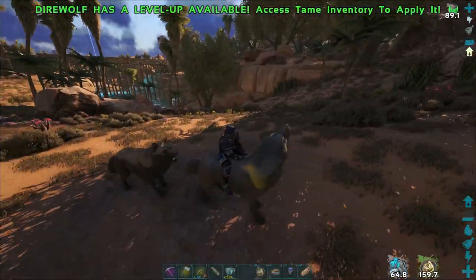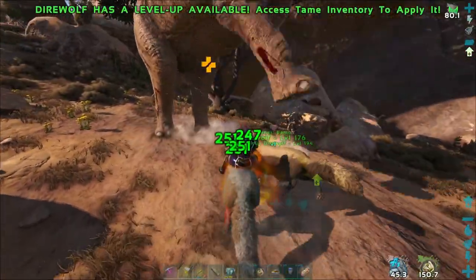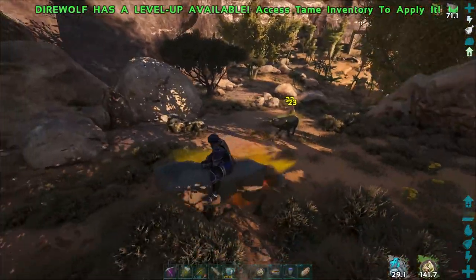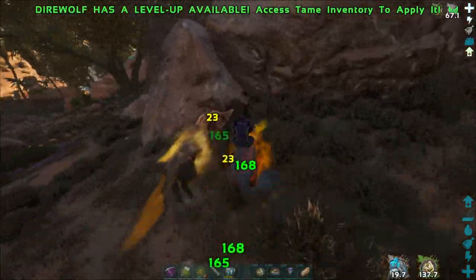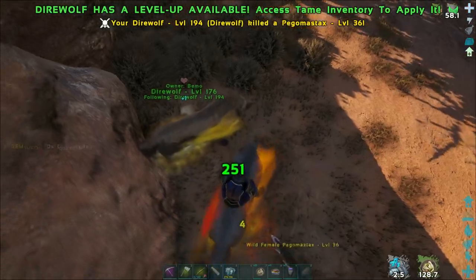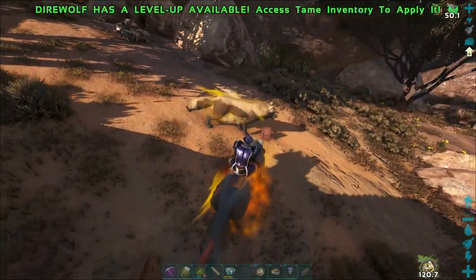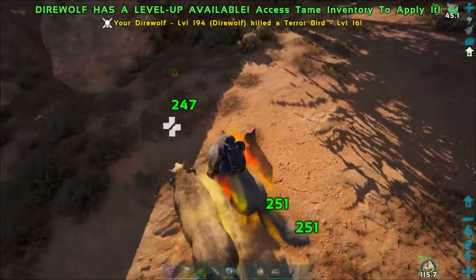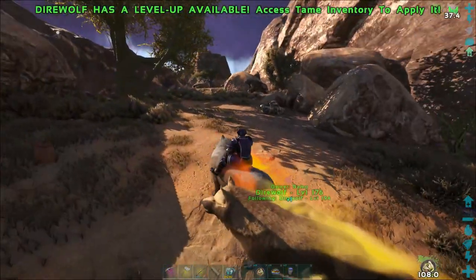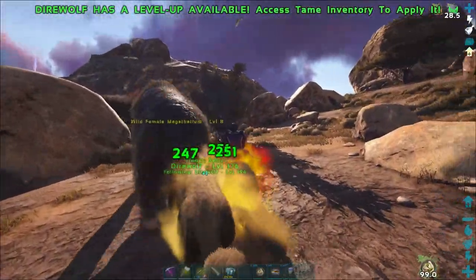Nice, a Paracer — there we go! That should boost everything. 251 damage — that is not bad, a lot more than I thought. I wonder if I should ride this one to boost or ride the Yutyrannus. There's a Pego — kill him, attack! Don't let him steal from us. There are multiples. I don't know what that symbol is that popped up. What's in the bag? Just junk. We've got plenty of prime meat. Let's take out this Megatherium and then head back — that should be enough meat. The pack bonus lasts quite a while too.